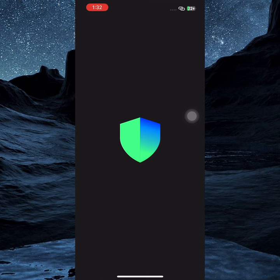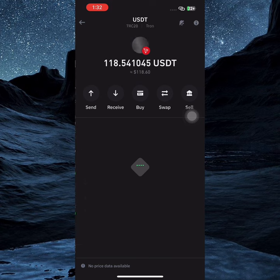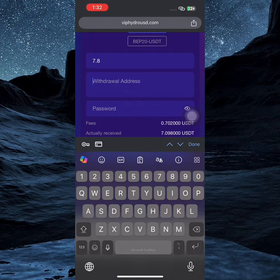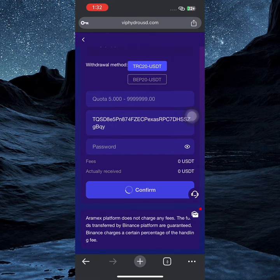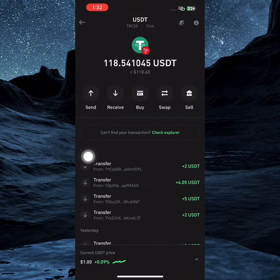I already have 18 USDT in my wallet, so I copy my address and paste it into the address field, then enter my password. That's all you need to make a withdrawal on this platform. When I'm done entering my password, I click confirm — and as you can see, withdrawal successful.